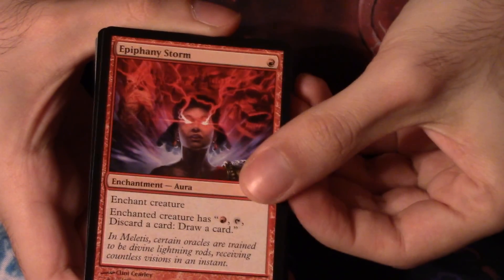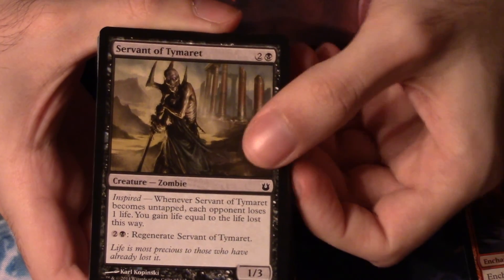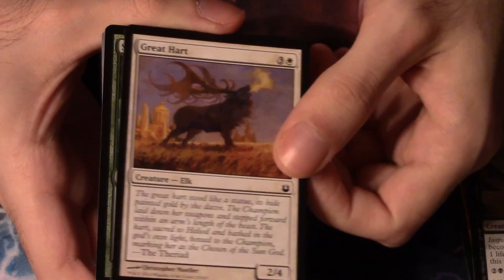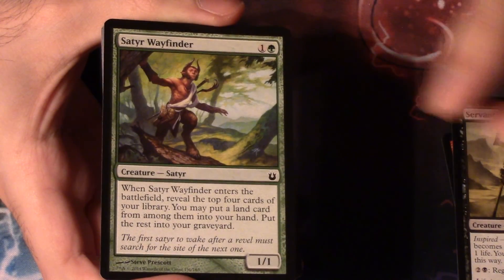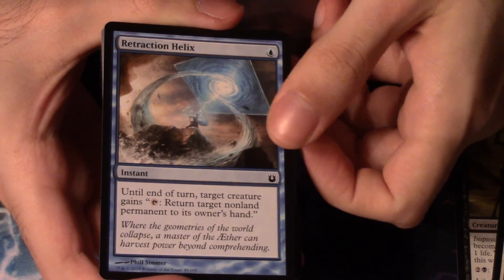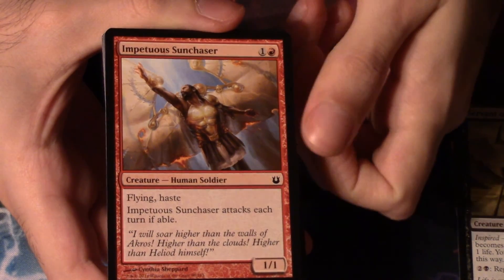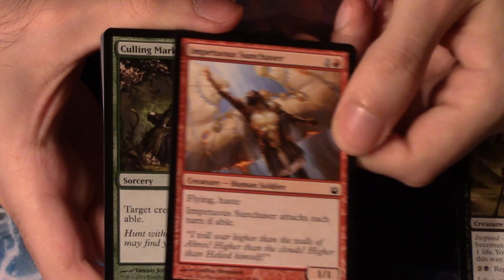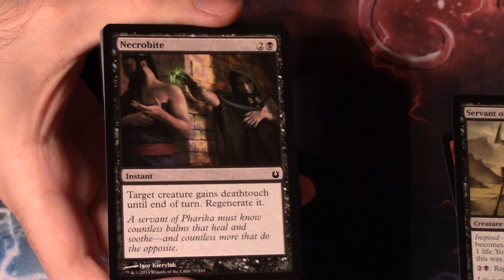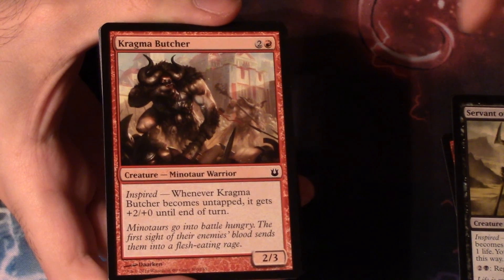We start with Epiphany Storm — that one's pretty — Servant of Tymaret, Great Heart, Satyr Wavefinder, Retraction Helix — ooh, that would be a pretty foil, that card's real fun — Eidolon, Empiridus Sun Chaser, Calling Mark, Necrobite, and Kragma Butcher.